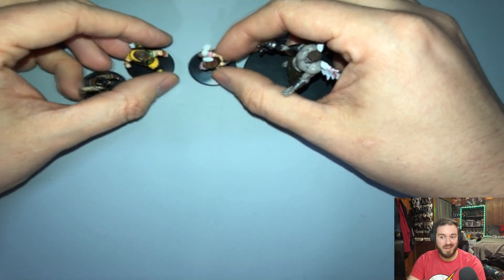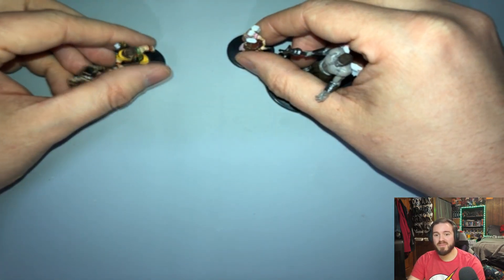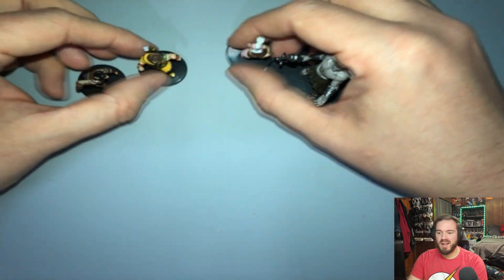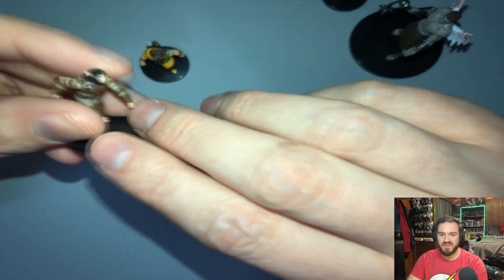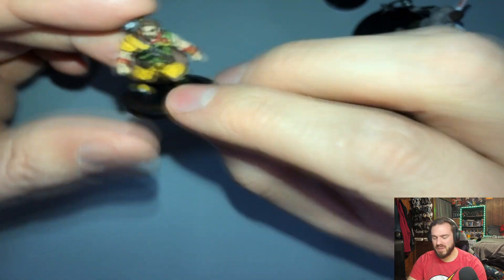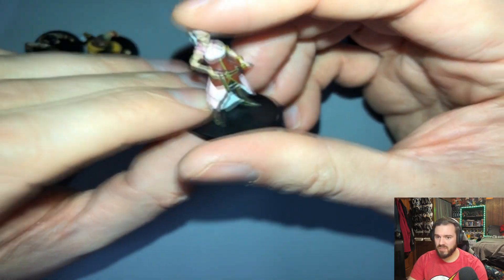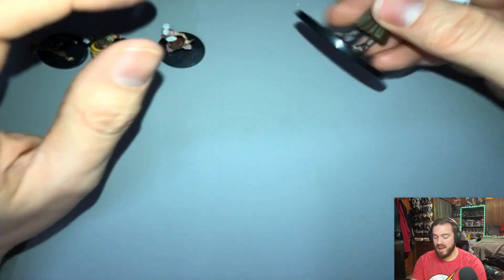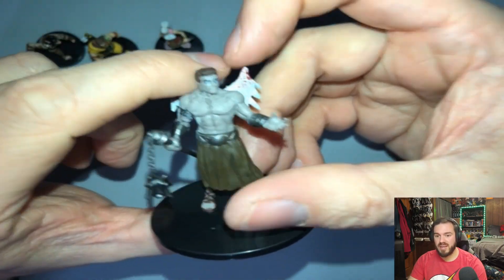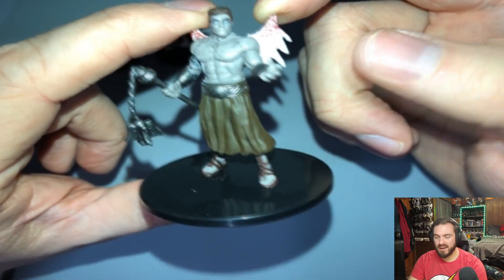What turned into kind of a letdown at the beginning because we've seen those two figures kind of made up for it in the end — it's a very 50/50 box and I really enjoy both of these figures. My least favorite is actually going to be the Shifter, just because his face is so bad. Then the Artificer — love the dwarf, loved him the first time we got him, still enjoy him. The Kalashtar is a new figure and new species we haven't seen on the channel yet, so that's really cool.